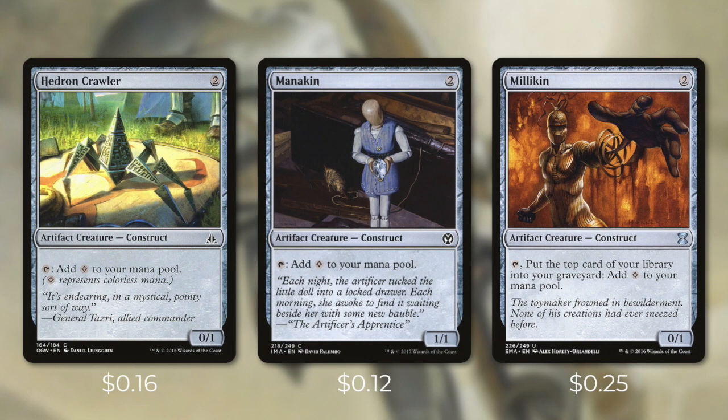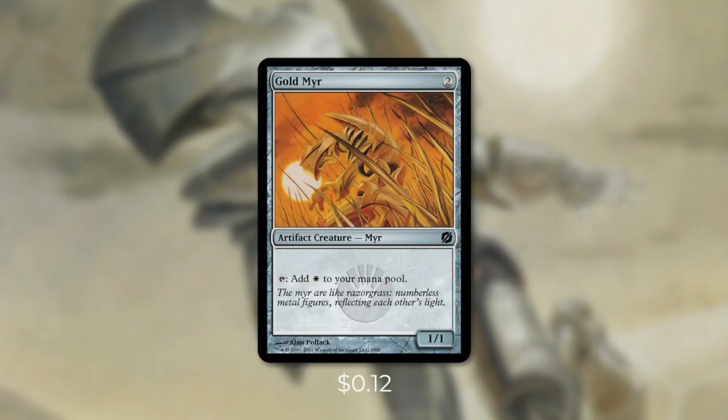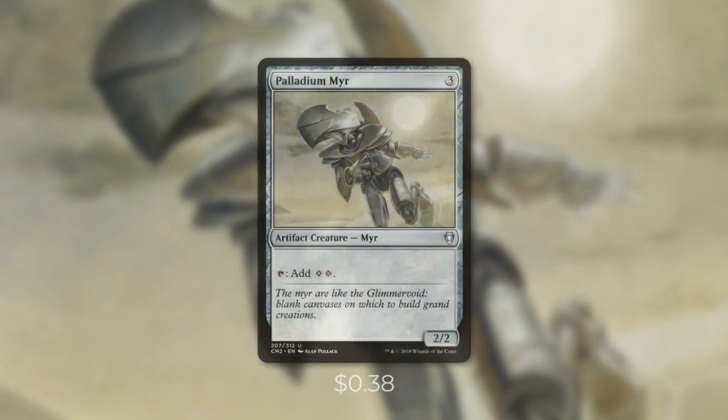As with all Commander's Quarters decks, I'm going to break this deck down into 10 different tactics. Let's start off with tactic number one: Mana Rocks. We're going to be running some mana dorks in this deck, including Hedron Crawler, Mannequin, and Milliken, each of which tap for a colorless. These cards can not only help us out early, but they can also help us out later in the game when our commander's in play too. Getting that zombie warrior token for just 2 mana is a pretty good deal. We're also going to be running Gold Mirror, which is pretty much the same but taps for a white. And since we're in a monocolor deck, we really don't have to worry about fixing. We're also going to be running Palladium Mirror, which taps for 2 colorless. The quicker that we can ramp to get our commander out, the faster that we can get things going.